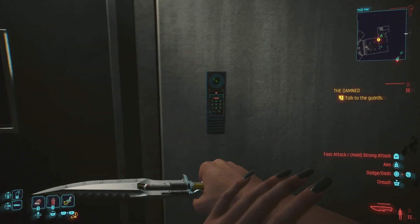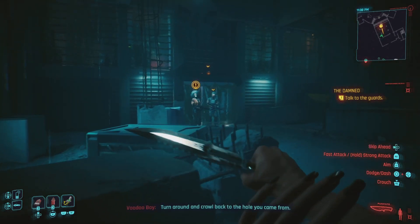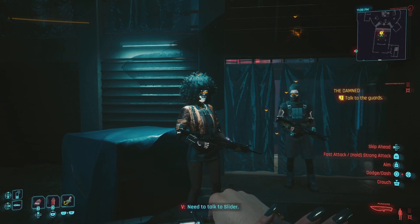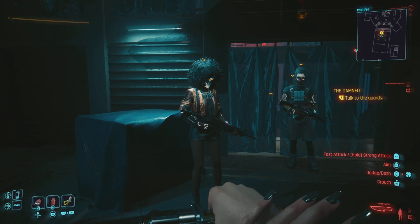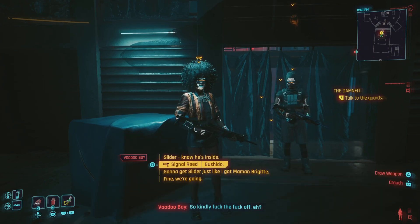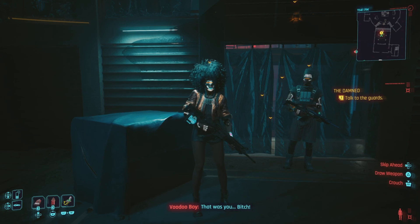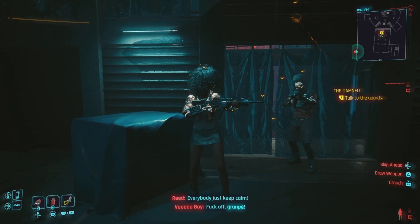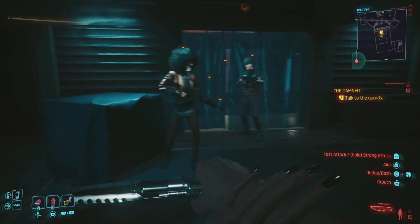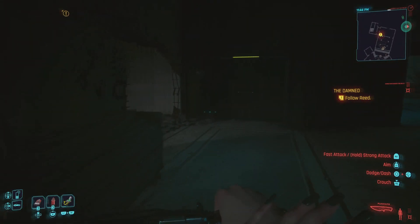I can't go that way. You look like bad news - turn around and crawl back to the hole you came from. Need to talk to Slider. No Slider here, so kindly fuck off. Not about to be stopped by the likes of you. Gonna get Slider, just like I got my mom Brigitte. That was you? Everybody just keep calm. Uh-oh. Come on V, let's be on our way. We're just gonna let him get away with that? What's the plan?